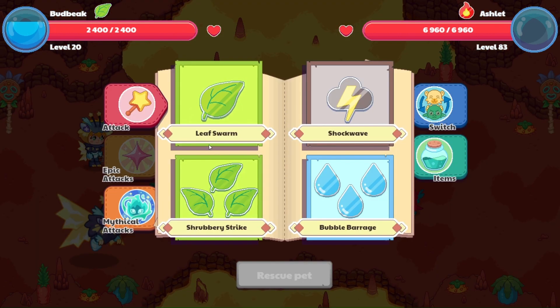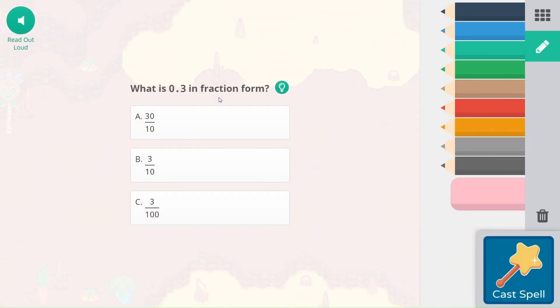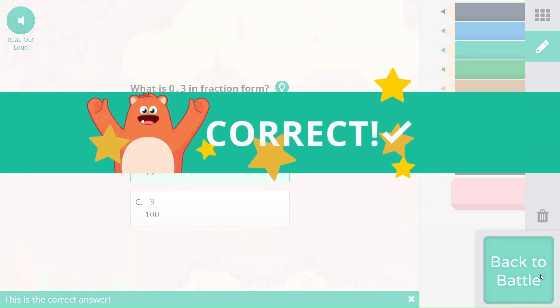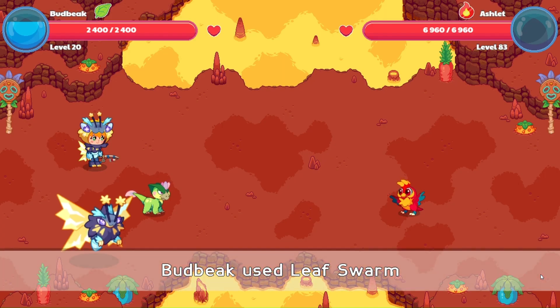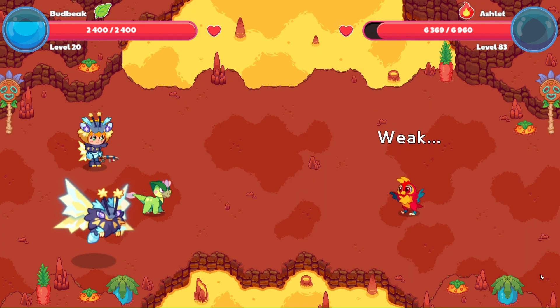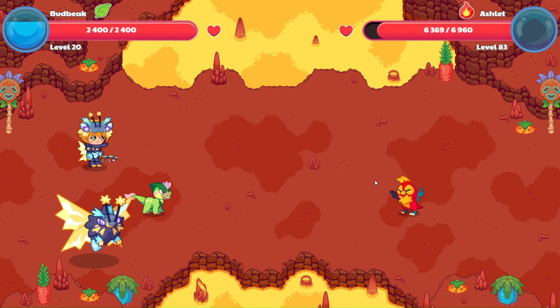We have an Ashlet here. Let's go ahead and do Leaf Swarm to switch my team up a little bit. So what is 3 tenths in fraction form? That's 3 over 10 — 3 tenths. 30 over 10 is equal to 3. 3 over 100 is 3 hundredths, which is 0.03. We have to switch this team up so we can get going.